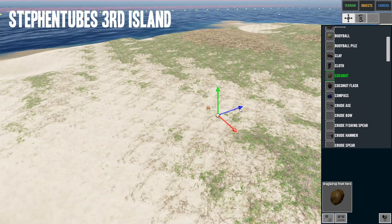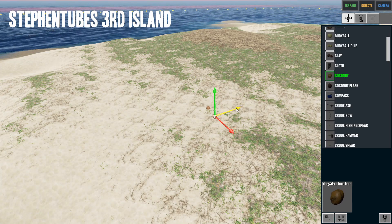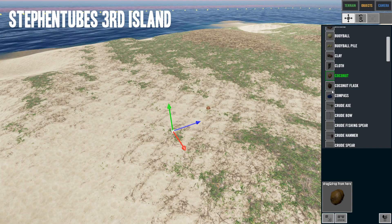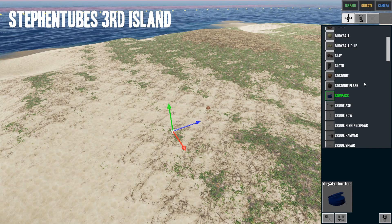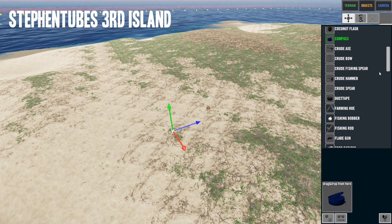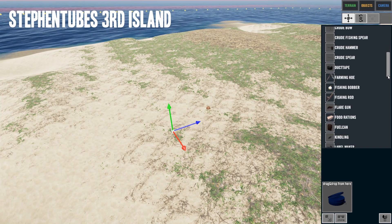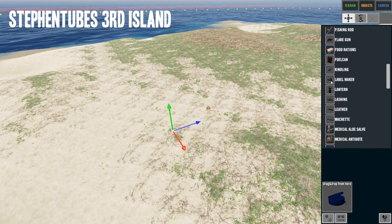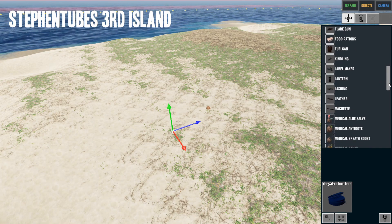Got the blue arrow, so I can move it over here and put it away from the other one. I'm going to skip the rest of these basic items because these are things we have to go find or craft ourselves. Let's keep going — lashing, leather, all the consumable items and engine parts.